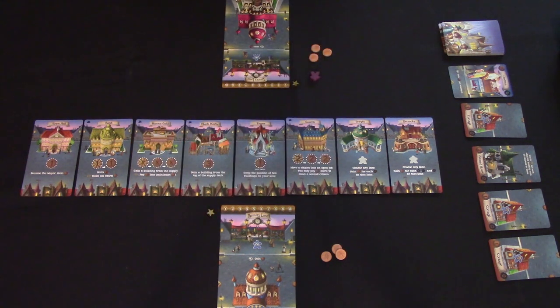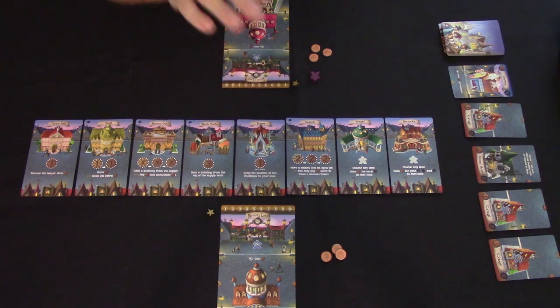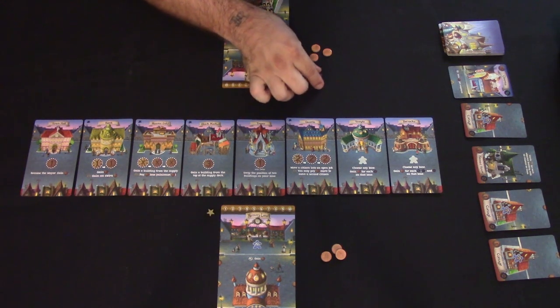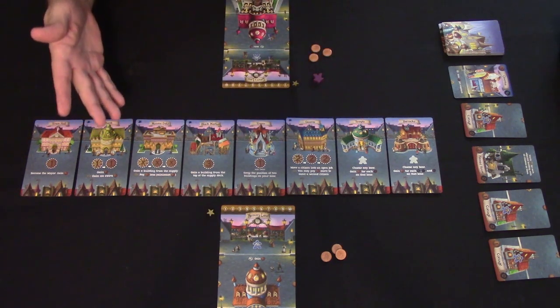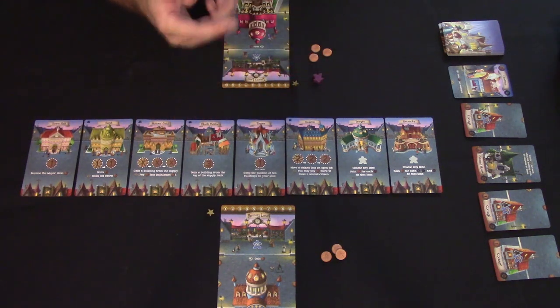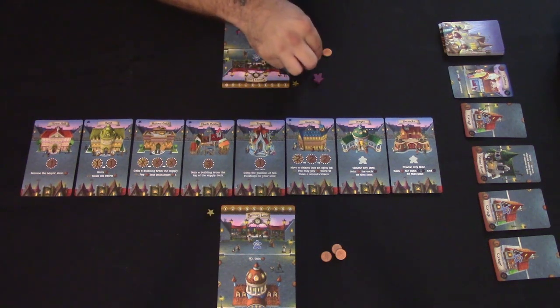Each turn has two phases: the action phase and the upkeep phase. In the action phase, the first player — designated by the mayor — either takes a main street action or passes. Then the next player does the same, alternating until all players pass.